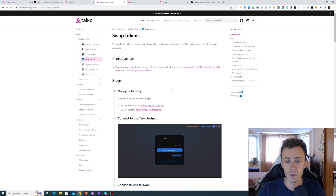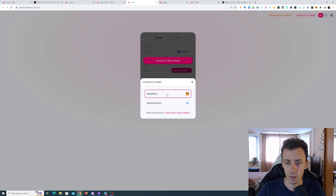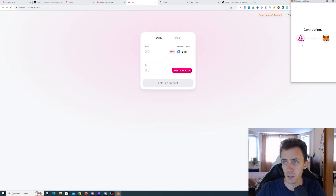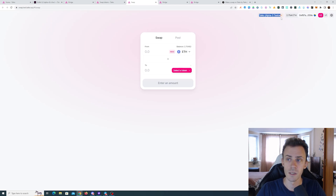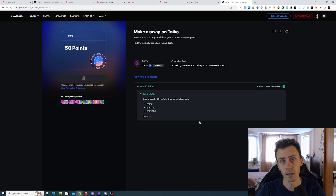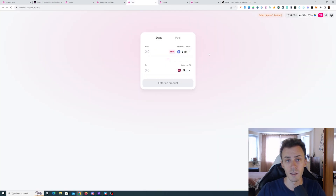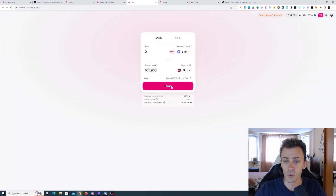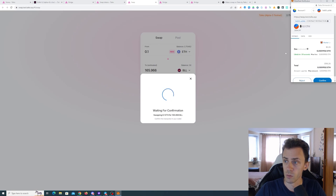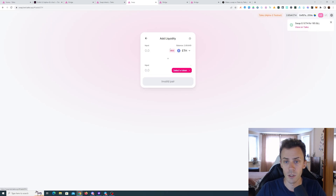Now we can move on to swapping tokens. First we need to swap on L2. For some reason the button doesn't work — use the button on the top right. Connect MetaMask and make sure you are on L2. It says Taiko Alpha 3 testnet but that's fine since we know it's essentially the previous L2. For the Galaxy campaign you can use any pair — BULL, TTKO, or ETH/HORSE — it's up to you, but it should be at least 0.1 ETH. I'll do BULL in this case. Swap was successful.